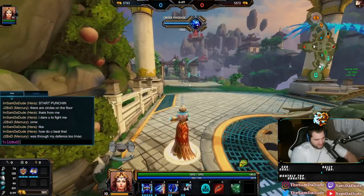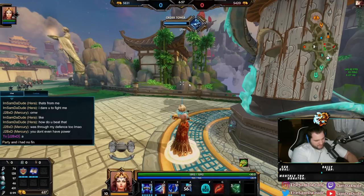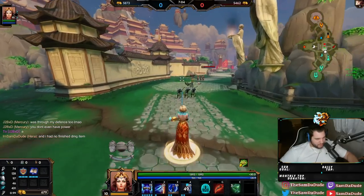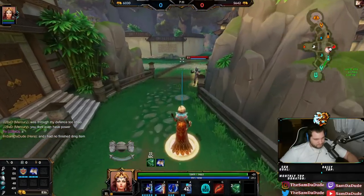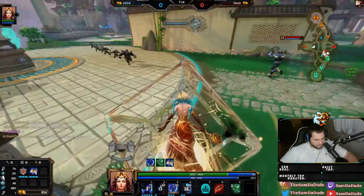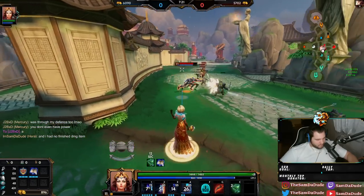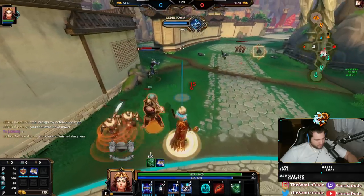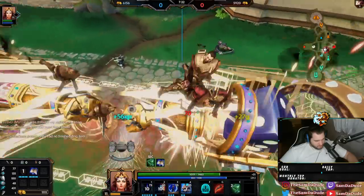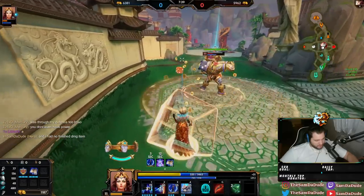I threw my defense too. And I had no finished damage item. There you go — took me a while but I got there. I just auto-attack him to get my Argus cooldown back, and then I just drop Argus as often as I can. That's kind of the entire game plan. He knows he can't find me. The second Argus is back, it's just over. Hope you enjoyed never being able to fight.